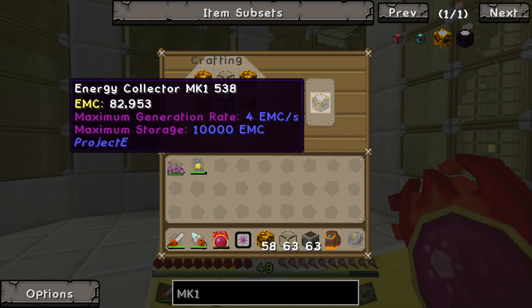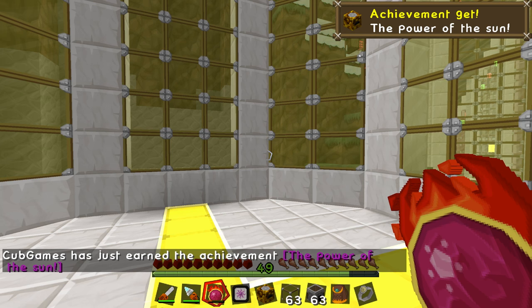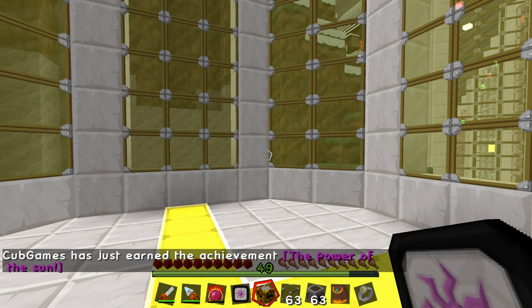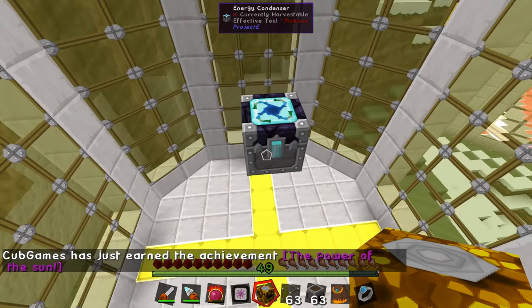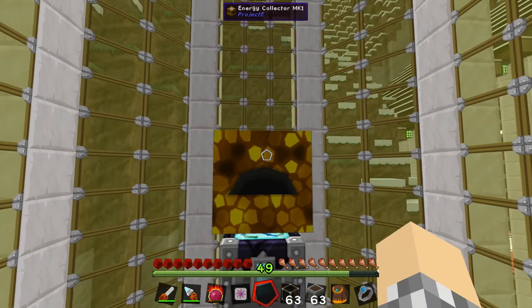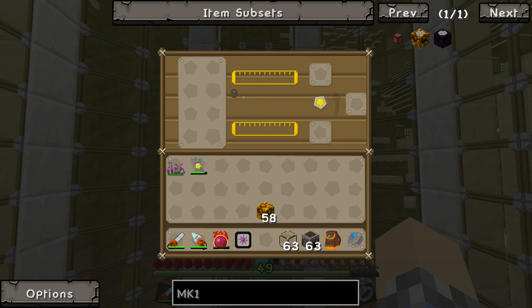Boom — we've got it. And we can teach it to the system and make more later if we need to. So we've got our energy collector MK1. We throw it down on top of an energy condenser — it'll suck up solar rays and you'll see it regenerates EMC by doing that.